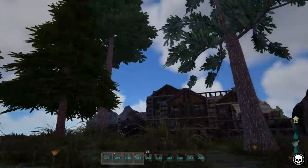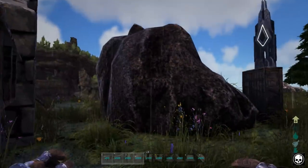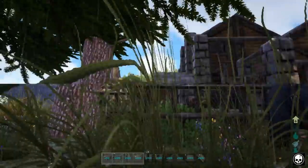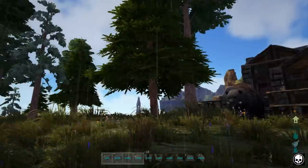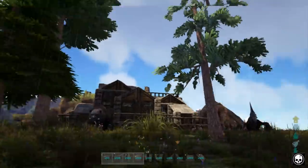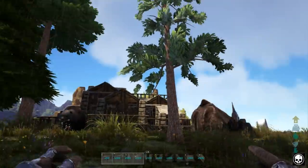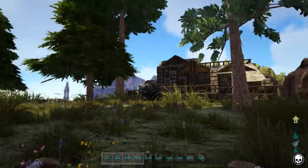Also guys, use the environment that Ark provides for you. Where I've built here, I've kept this huge rock to the side of the build. I've not demolished the trees - I've kept them and built around them. It just adds character to the build. Being a cabin, a cliffside cabin, the trees and the rocks just finish the look off. It makes it look 100 times better than if it was just a standalone building in the middle of a super flat space. So use the environment - try not to destroy it, just build around it. It just makes the build look so much better.